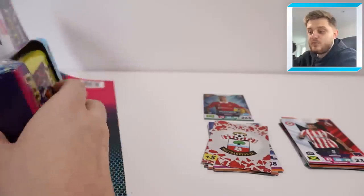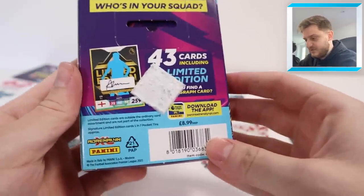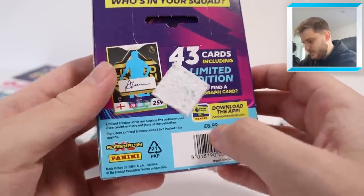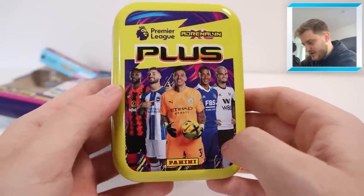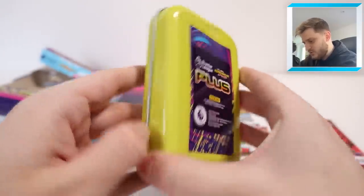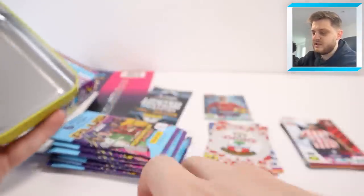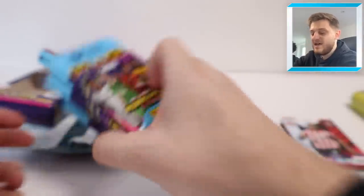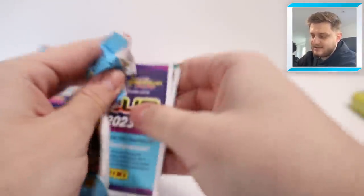Now we have got a tin to open, which will contain our limited edition card - whether it be a regular one, a signature one, who knows. Fingers crossed it's going to be a good one - signature is 1 in 7. Let's open it up and have a look at the tin itself. Looking very, very nice. You've got a Bournemouth player, Alexis Mac Allister, Ederson, Tielemans, and Andreas Pereira on the front. Yellow design - Coldplay would like this pocket tin design! It's a blind wrap - limited edition card inside there, so we'll get to that right at the end of the video. In the meantime, we've got 7 packs of Adrenaline XL Plus to open, in the hope we find a Golden Baller or another Ultimate card.